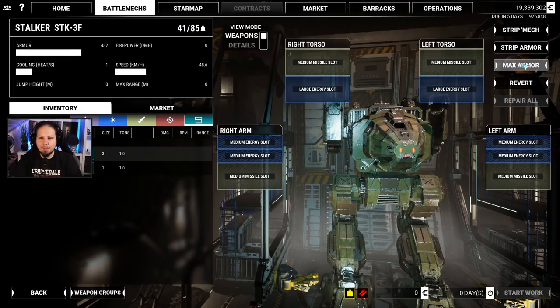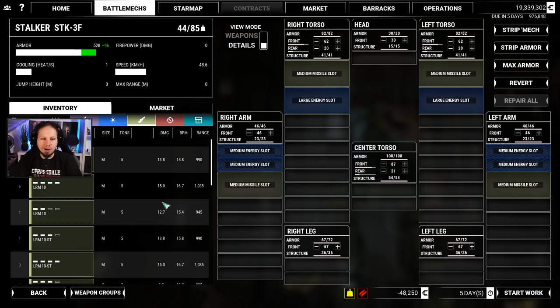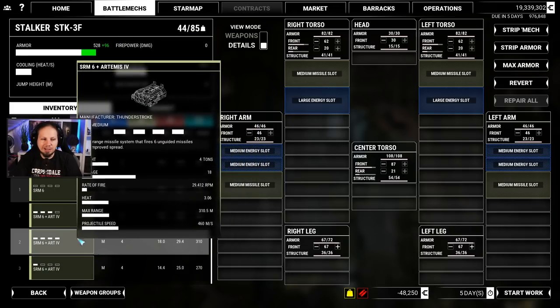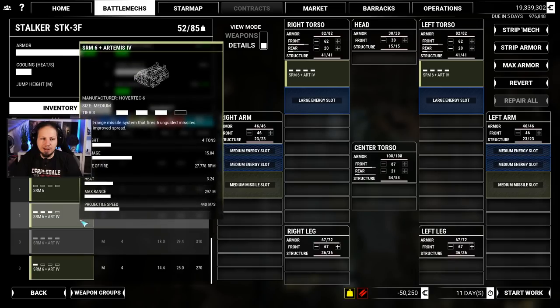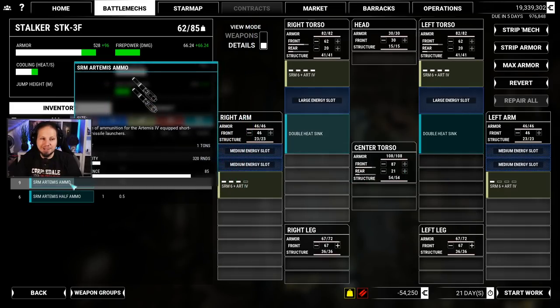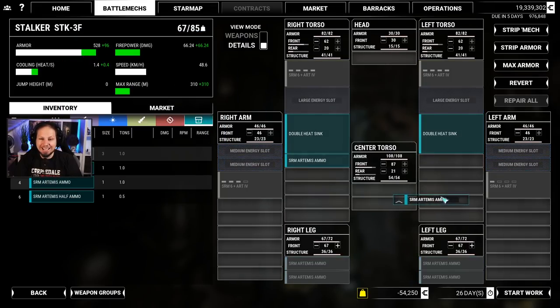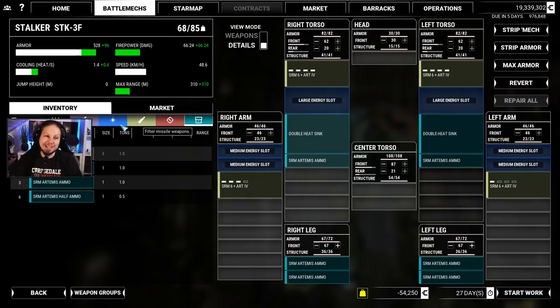Edit loadout. Drop the back armor to around 20-21 on both sides. Now we are at 44.3 tons, so 67 is what gives us the perfect round number. I want to do the same thing here: we'll go Artemis, Artemis, Artemis, Artemis. Then we're going to drop some doubles in because we need it. We need Artemis ammo — 6 tons minimum. I don't like putting ammo in the side torsos, but if that's the case then that's the case. The rest is just going to be a lot of heat sinks.